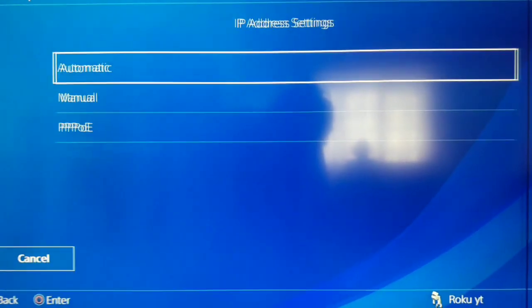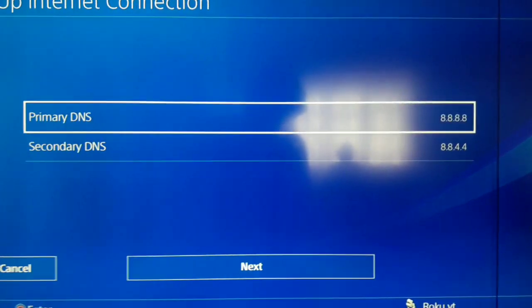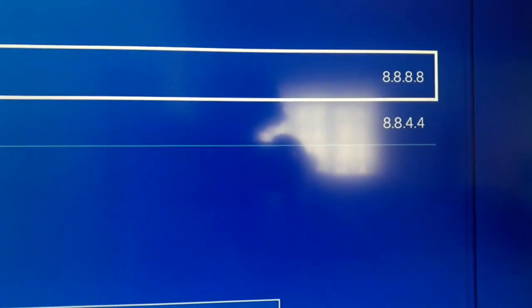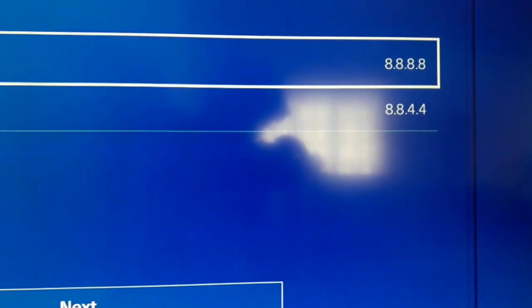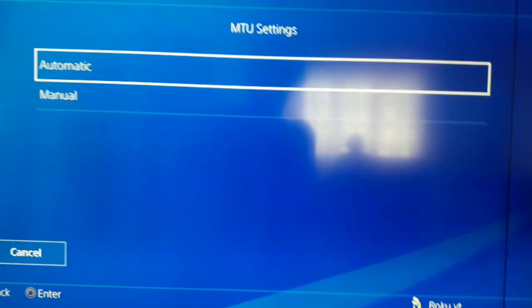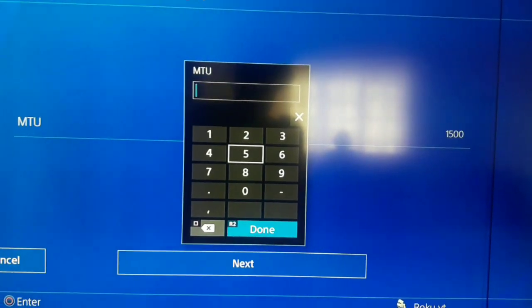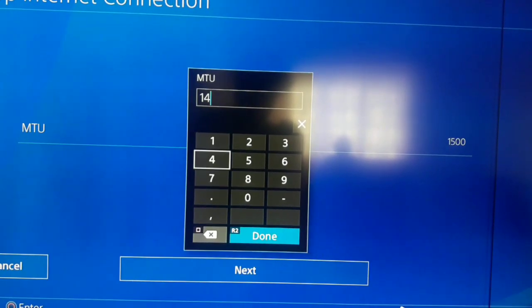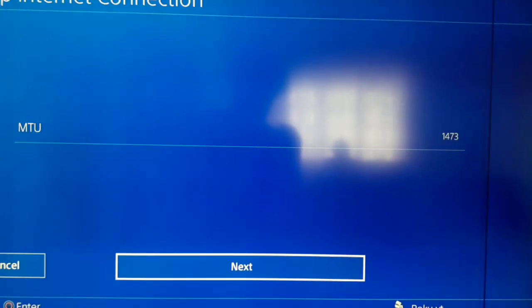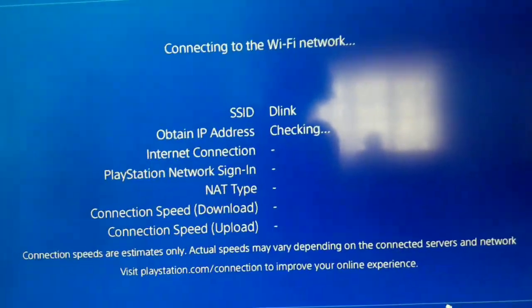Ok. IP address setting: Automatic. DHCP host name: Do Not Specify. For DNS setting, go to Manual and use this DNS guys: 8.8.8.8 for primary and 8.8.4.4 for secondary — it's Google DNS. After that select Next. MTU setting: Manual, and use MTU 1473. After that select Next. Proxy server: Do Not Use. Now just test your internet connection guys.